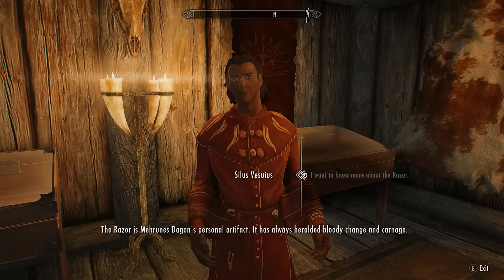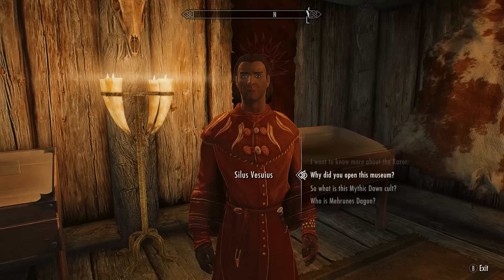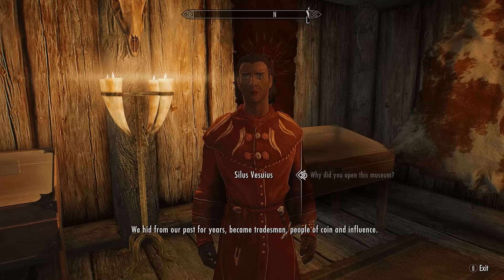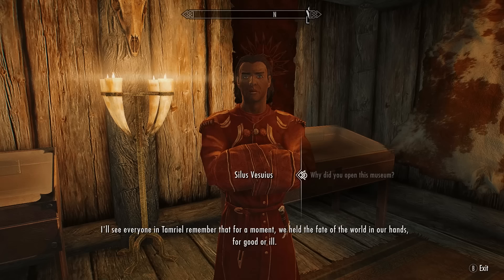The razor is Mehrunes Dagon's personal artifact and has always heralded bloody change and carnage. It's held many names: Dagger of the Final Wounds, Bane of the Righteous, the Kingslayer. The Mythic Dawn worshipped Dagon as a god, and having his razor would be invaluable to Silas's collection. Silas explains that his family were once members of the Mythic Dawn — one of his forefathers was even chosen to assassinate Uriel Septim himself — and he wants everyone in Tamriel to remember that, for a moment, they held the fate of the world in their hands.